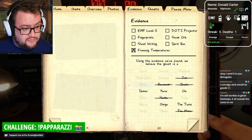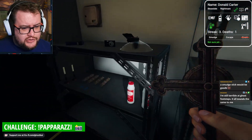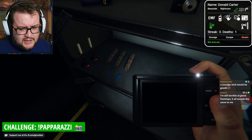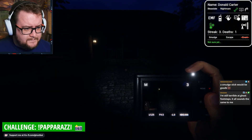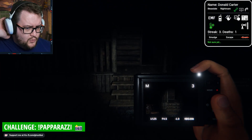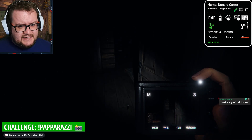It's roamed really far from its initial room. A Smudge Stick would be good. It would. Yeah, Smudge Stick actually probably would be better. Right, let me throw this inside. I'm still terrible at ghost footsteps - it all sounds the same to me. It's more the speed than the loudness or anything. Yura's a good call indeed. Yeah, it did a big roam.